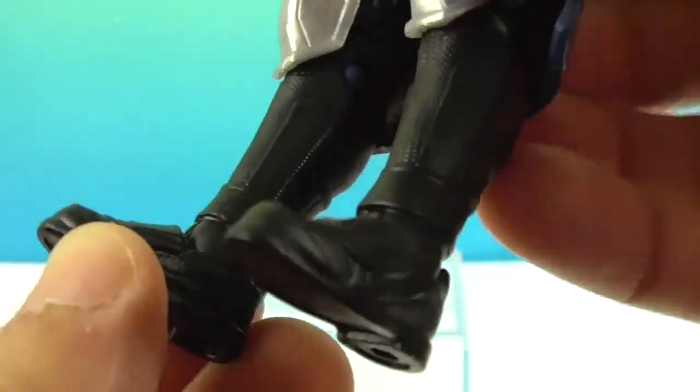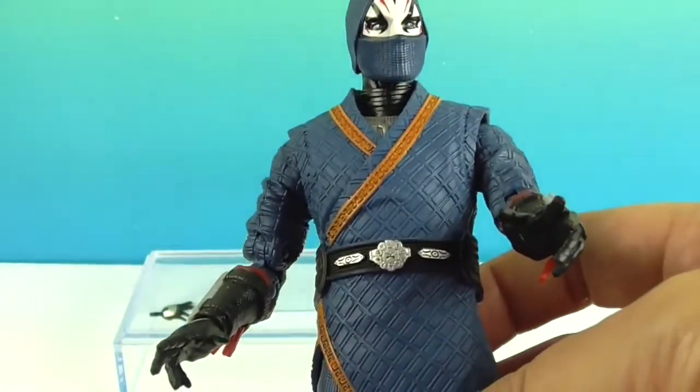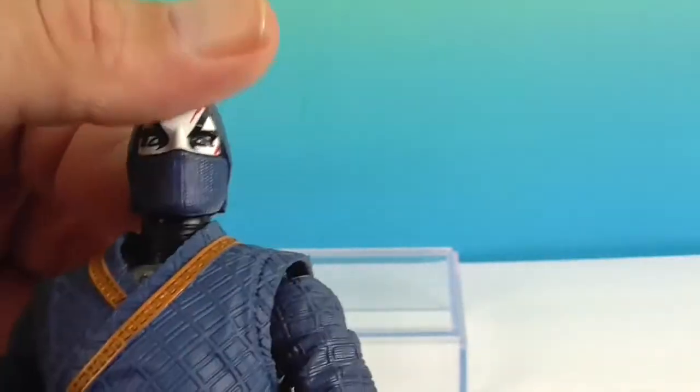He has a slit right here so he can have a little bit more range of motion. And then there are his super cool boots. I think he looks really cool. Okay, let's show off his articulation. These Hasbro figures have pretty much very similar articulation, but they are really well articulated and very smooth.